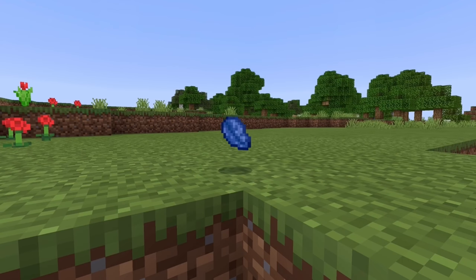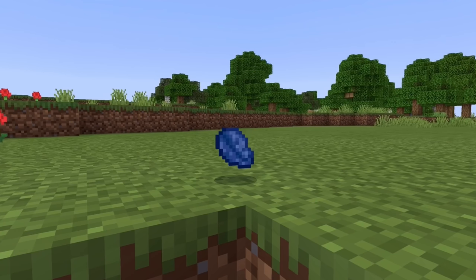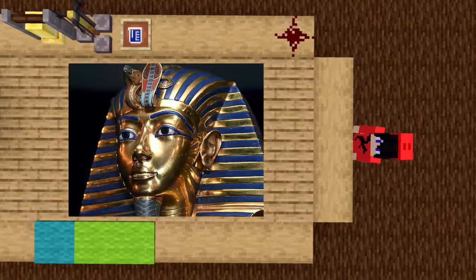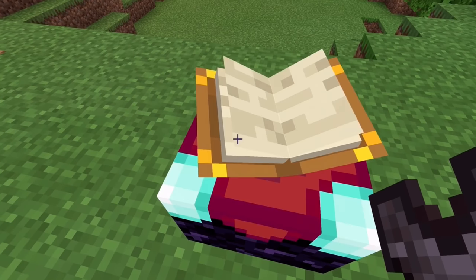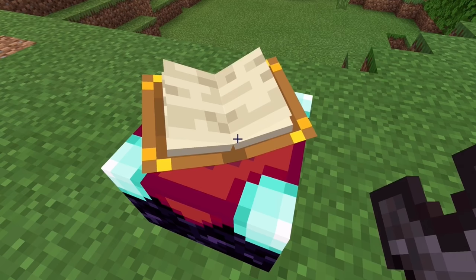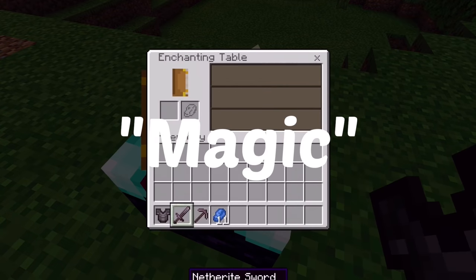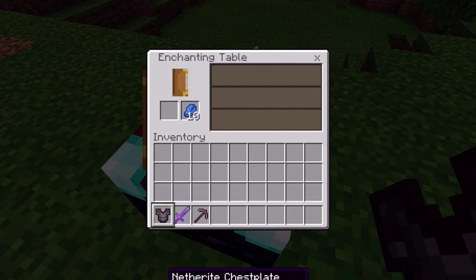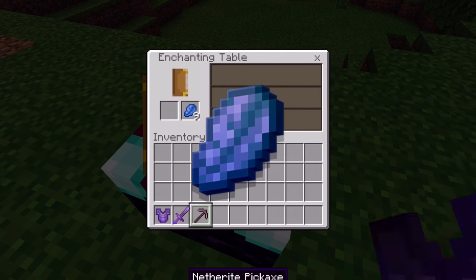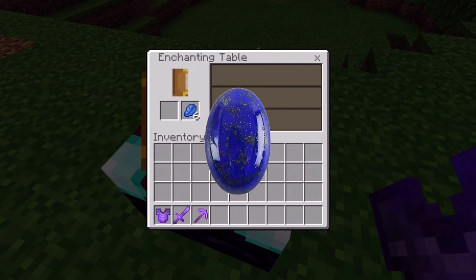Coming up is lapis lazuli. Believe it or not, lapis lazuli is actually based on a real life thing. Lapis lazuli is a rock in real life that has been used by humans as gemstones and decorations. The Egyptians used lapis to decorate their sarcophaguses. The colors match almost perfectly. Lapis in Minecraft has a cool supernatural ability — commonly known as magic — and lapis is used in rituals in real life too. I would say that Mojang made the Minecraft lapis lazuli match our real life lapis pretty much spot on.